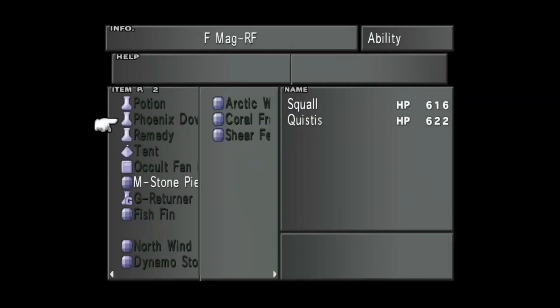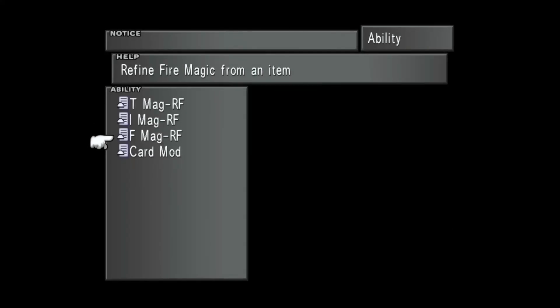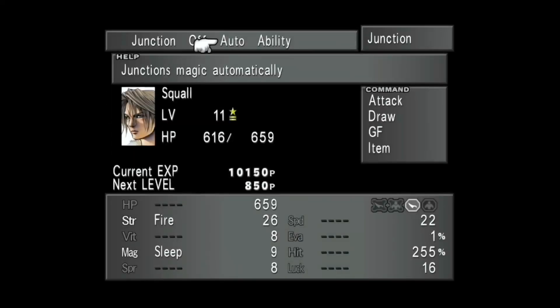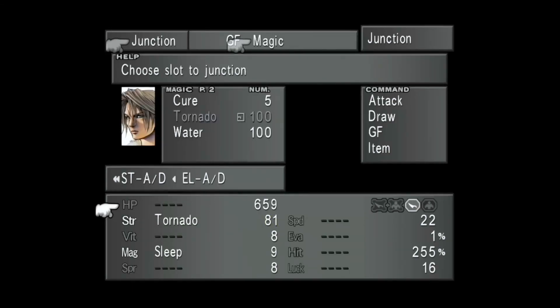I don't think I can do anything with Fire right now, but that's okay. I'm going to junction some of those a little bit later once I've got all my junctions how I want them. Watch this - let's junction Squall. Let's junction Magic. His strength becomes 81 pretty much right out of the gate. It's just ridiculous how powerful he is. Tornado is just so ridiculously powerful.